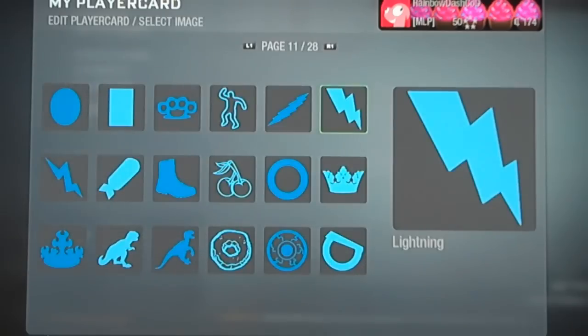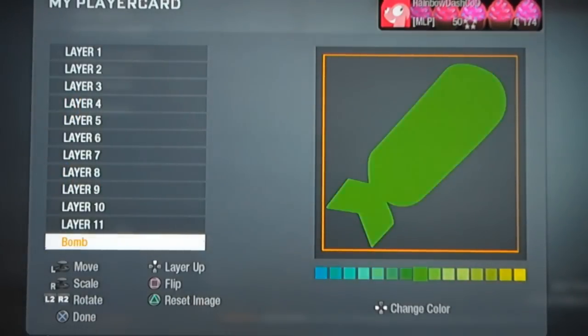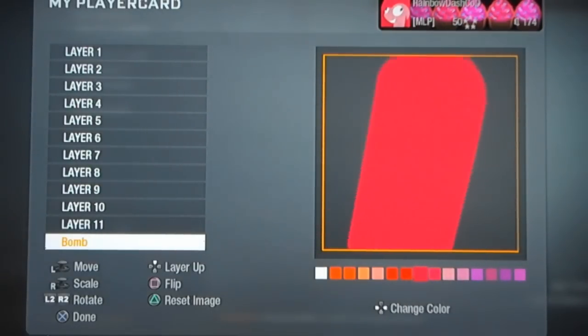Just like the last one, we're going to start off on layer 12 with a bomb. Make this dark pink. Make it really large — take up almost your entire screen with it.